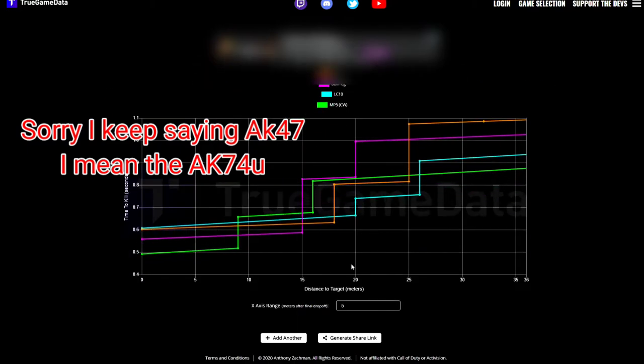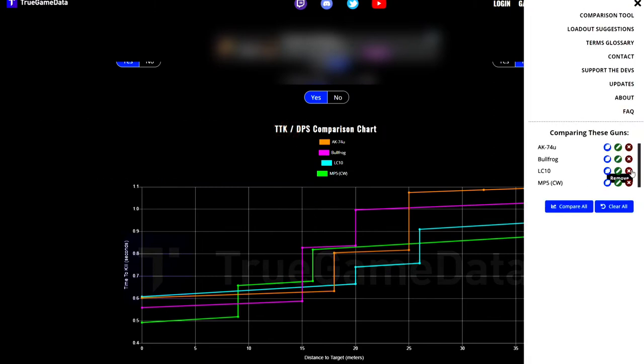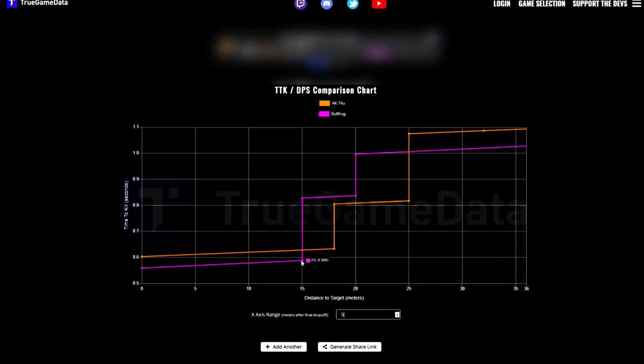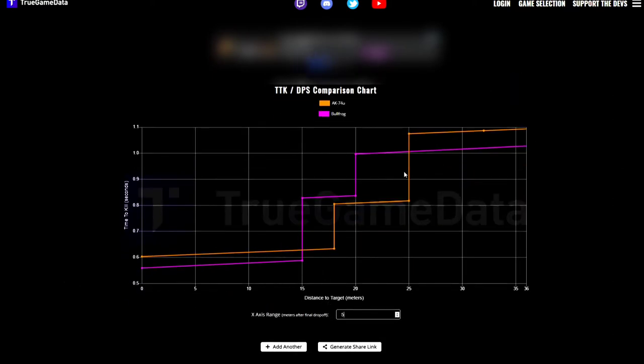And then looking at stomach shots quickly as well, you can see that the AK-74U is just here and the Bullfrog is still better. So I'm going to take the LC-10 and the MP5 out because I'm going to be comparing it to the Bullfrog, which is the best SMG in Warzone at the moment, in my opinion. On chest shots with three plates, you can see the Bullfrog is always on top at close range, 0 to 15 meters.